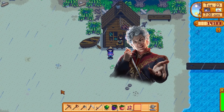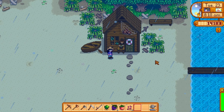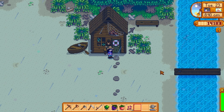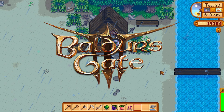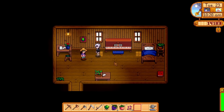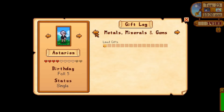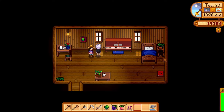This Stardew Valley mod adds Astarion into the game. You might recognize this building as the home of Elliot, but this mod actually replaces Elliot with a certain character from Baldur's Gate 3. Let's take a look inside. Astarion is his own character — he has his own likes and dislikes when it comes to gifts and his own unique dialogue.